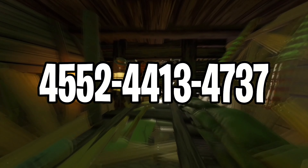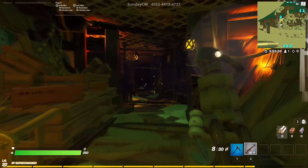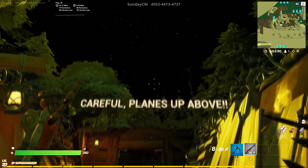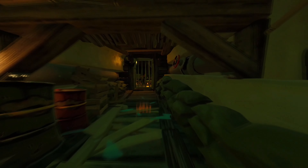Now we have come to the fifth map called the World War 1 Horror Story. You are a private soldier who finds himself stuck in this war loop between Americans and Germans. You have to defeat them, try to survive the war and most importantly, look for the giant creature lurking in the ground and kill it. If you enjoy boss fight maps with a horror theme, then check this map out for yourself and enjoy.